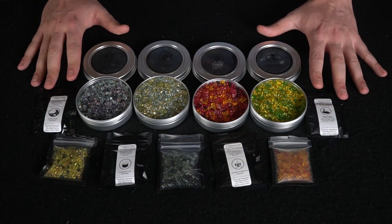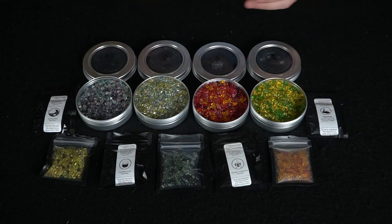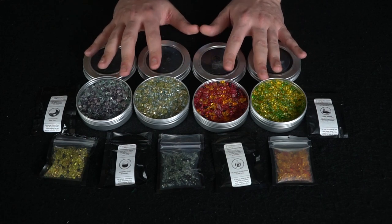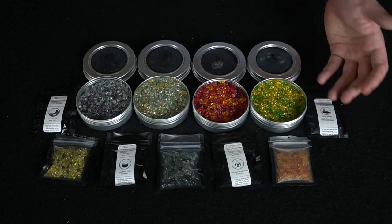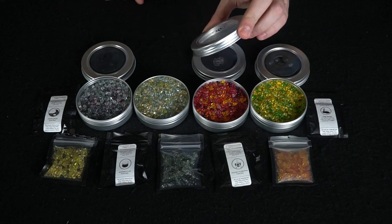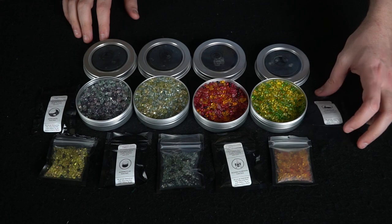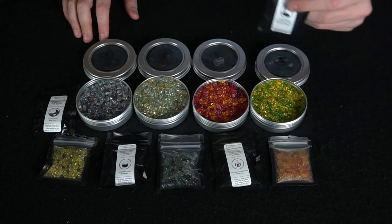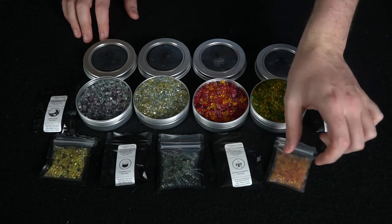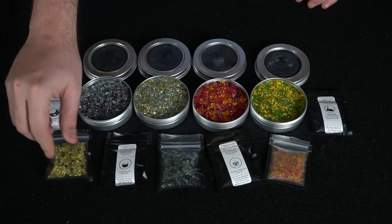Here are all the Adventure Scents we got to take a look at. They sent us this product for review. I chose these four specifically because they sounded the coolest, and then they also sent us a bunch of little sample packs. This one here is the Enchanted Forest, this is the Dragon's Lair, I believe this one is the Werewolf Den, and then we have the Mage Tower. They also gave us the Fetid Swamp, the Mummy's Tomb, the Horse Stables, and the Wedding.